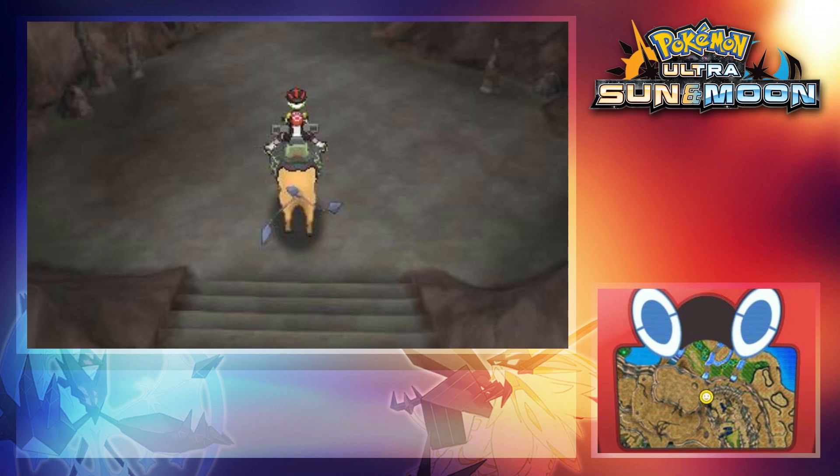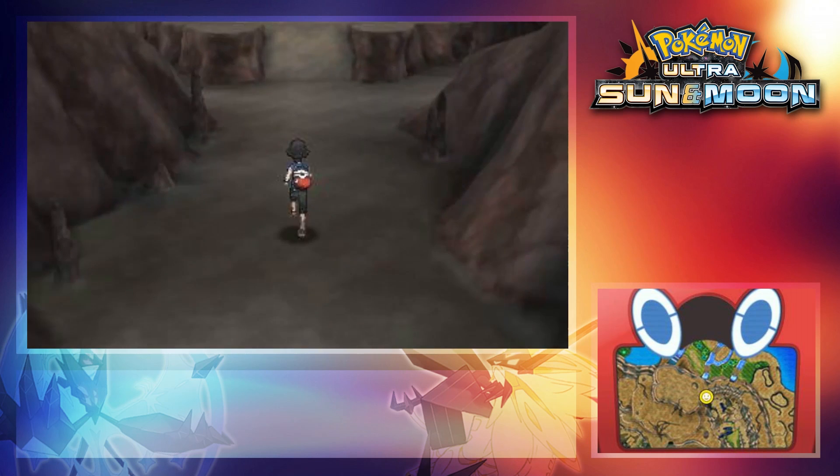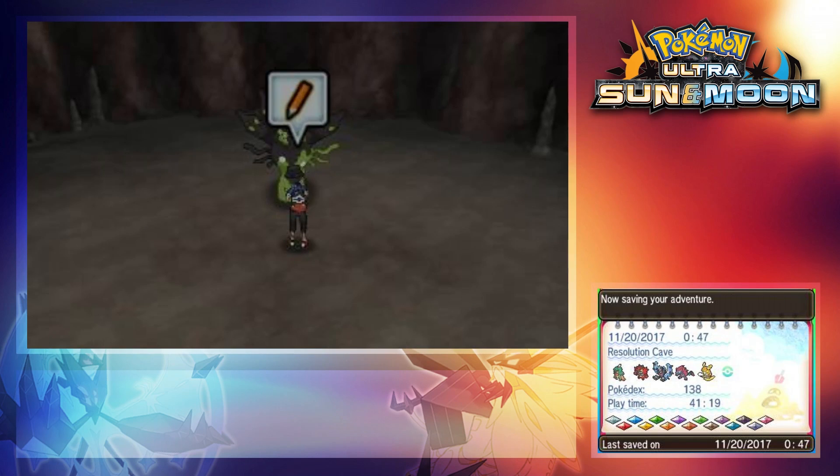If you played Sun and Moon, this is the area where you catch Guzzlord. Walk all the way to the end and Zygarde will be waiting for you. You can save directly in front of it.